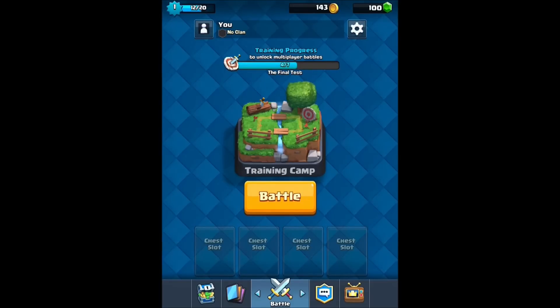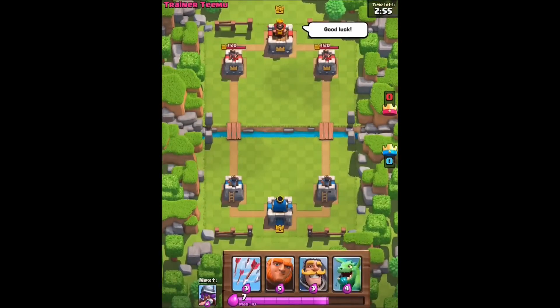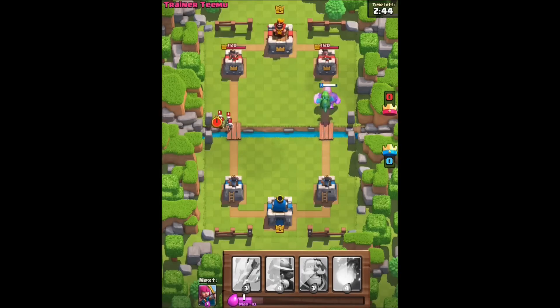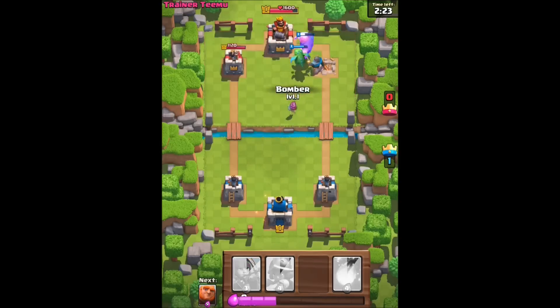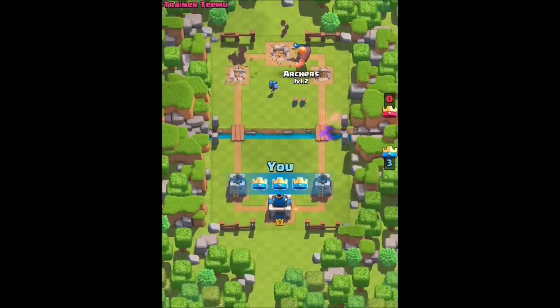Chances are they're going to upgrade the other side too. I'm going to lead with the giant of course, and put a dragon with him. I need to be careful now because I'm open to attack — I need arrows. There we go. That tower is mine! I'm going to put a knight over there too — let's finish this quick. Archers, get some support going. Wow, that was quick! Giant with dragon support — not so bad, at least against a trainer.